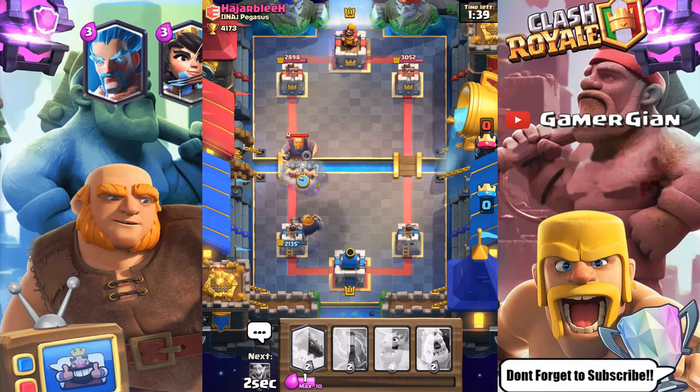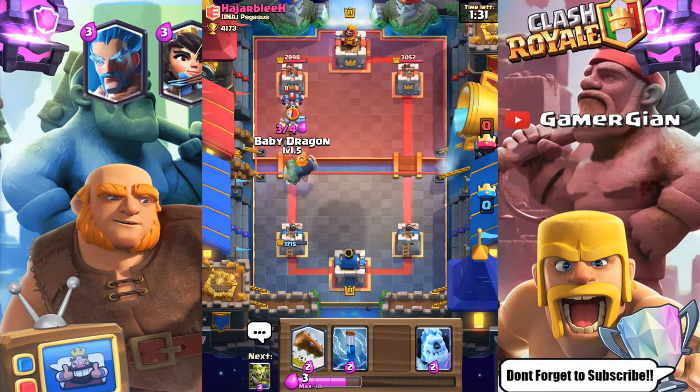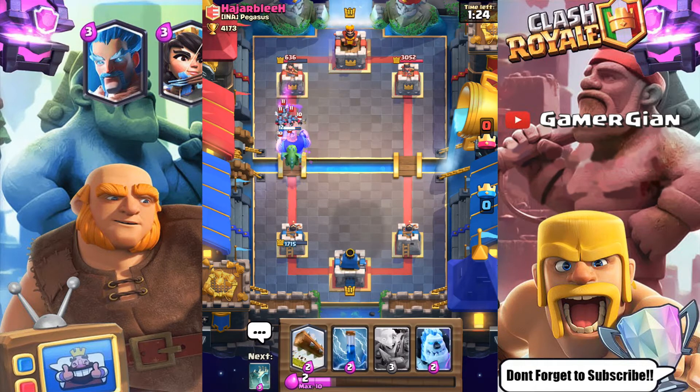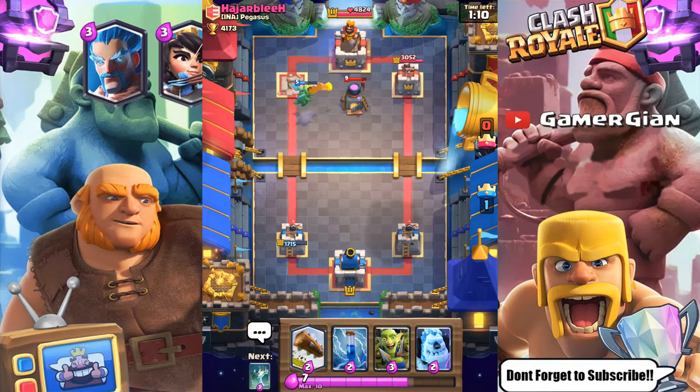We're gonna go with our RG and see if we can get a huge push going. He's gonna go back with his RG and I'm cool with that — I'll go with the Elite Barbs again. He's gonna go with Minions. My RG is getting a lot of hits off and the Baby Dragon is chewing up the Skeletons. I'm not even gonna waste my Zap because the Baby Dragon will basically kill most of it. That tower is down — Baby Dragon shoots once and the tower is done. That worked a lot better than I thought!